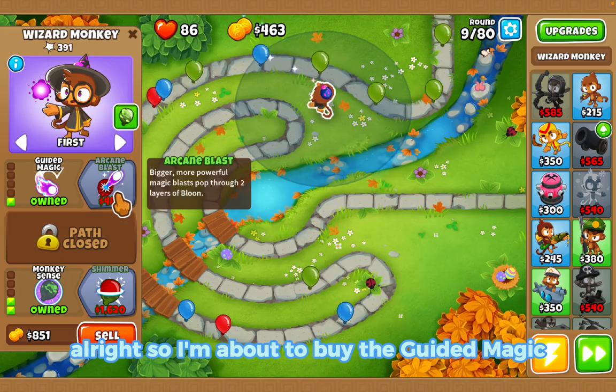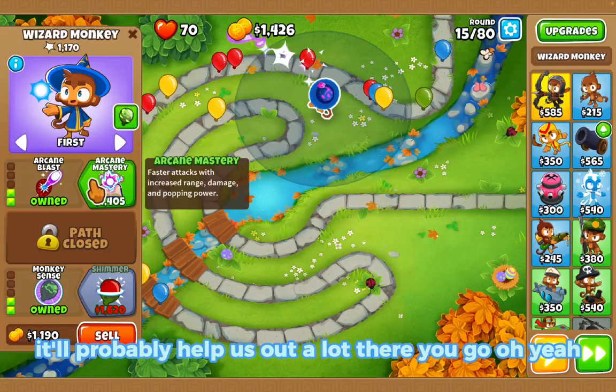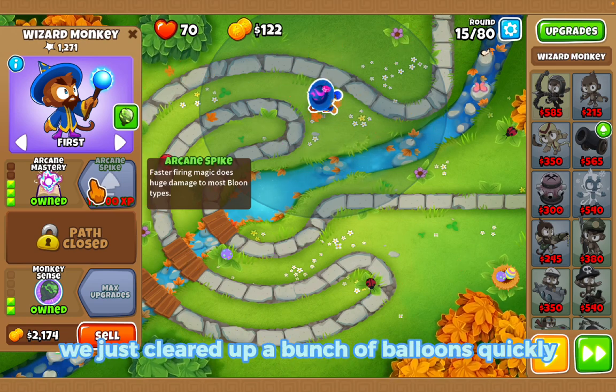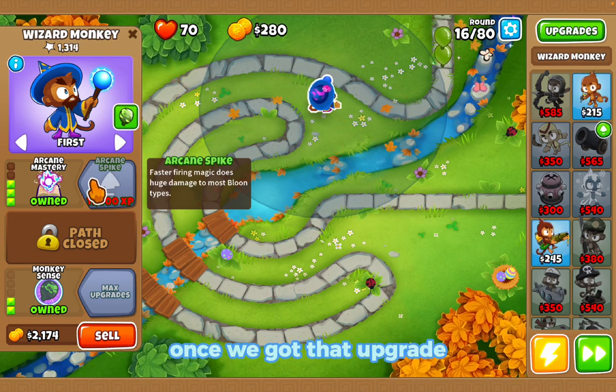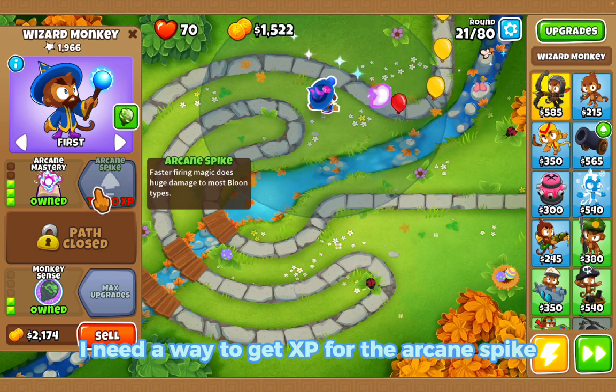I'm about to buy the Guided Magic upgrade — that'll probably help us out a lot. Oh yeah, that helped a bunch! We just cleared up a bunch of balloons quickly once we got that upgrade. Sadly I need a way to get XP for the Arcane Spike — I need like 11,000 XP.